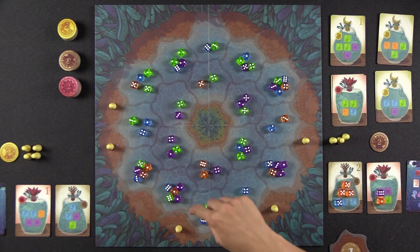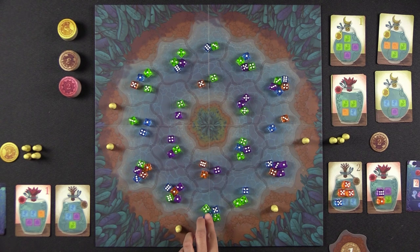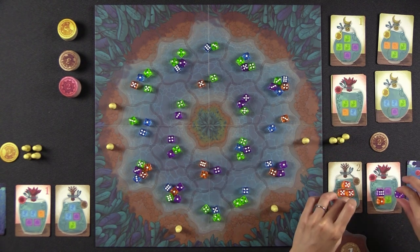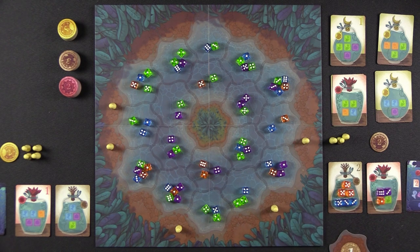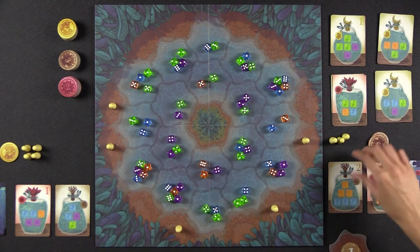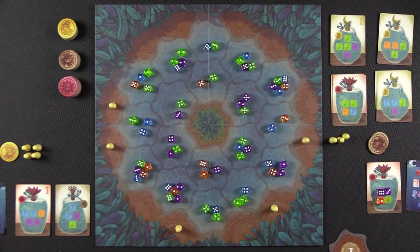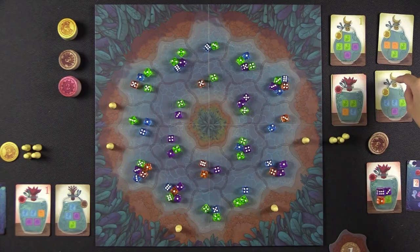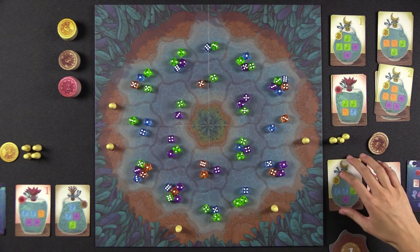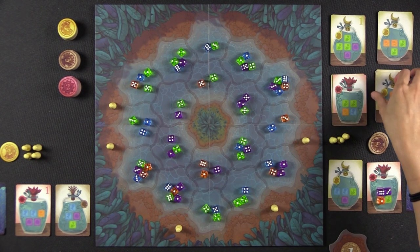Monique places her pawn and calls threes, getting two blues and a purple. She puts the purple in one jar and both blues in another, completing that jar. It's a two-point card and earns her a brown token. She flips the completed jar face down and chooses a new one. Naveen notes that the higher point cards are harder to complete because they require more of the same colored Noctiluca.